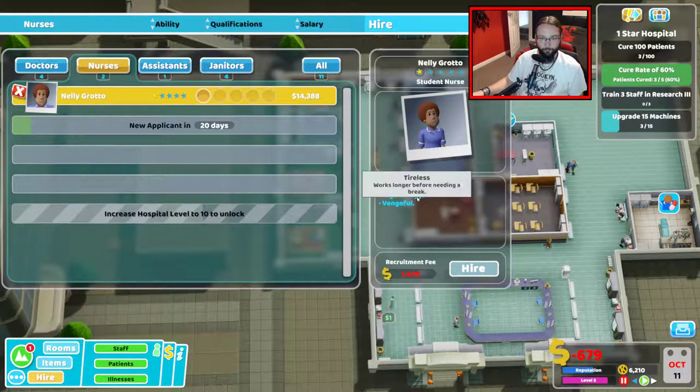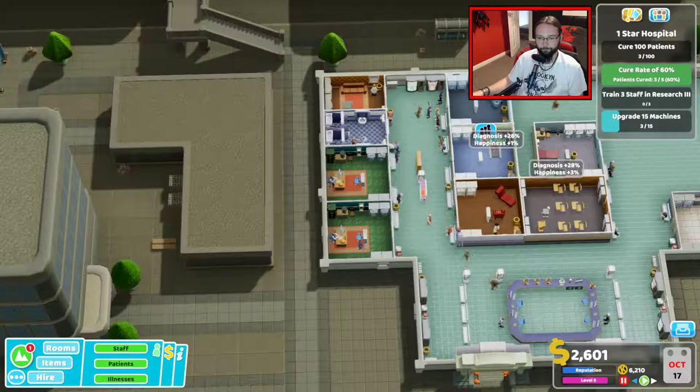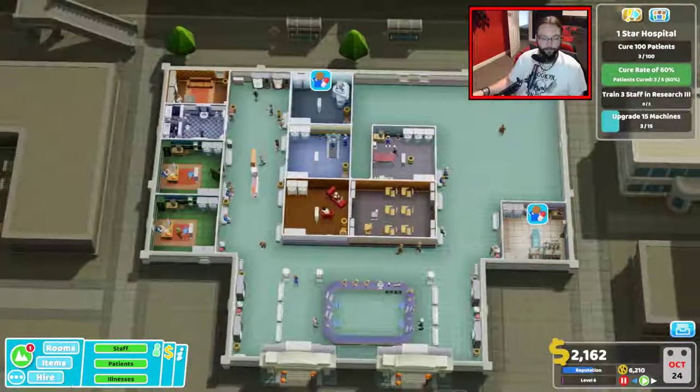You're not bad — can we get the cash please to hire? Come on, I want Nelly Grotto. Hire, get in there. I'm gonna set you up now. You are just going to be for diagnostics. We'll leave the other nurse on it as well for now.